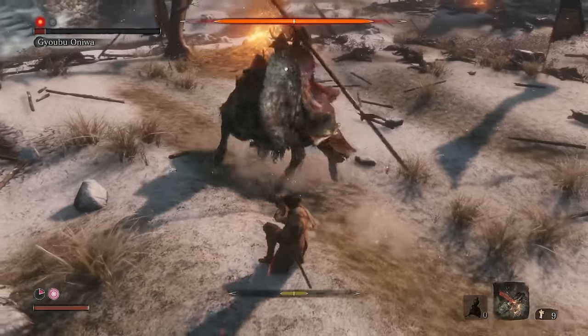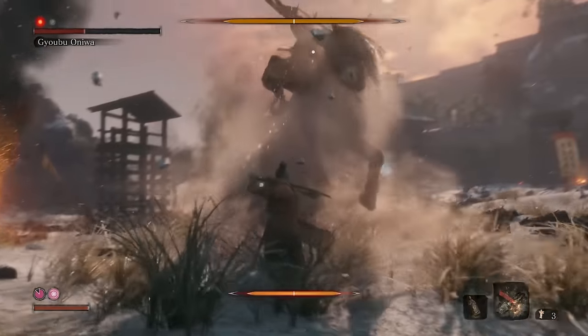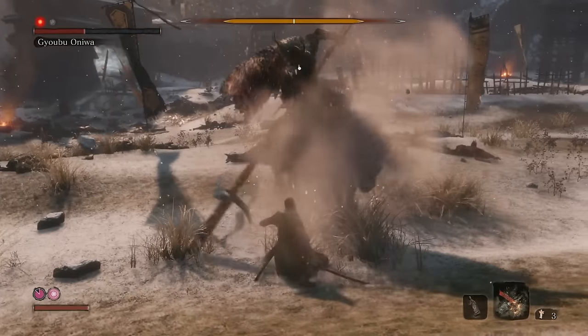Basically, if you want the fight to be as safe and easy as possible, only attack him three times when his spear is stuck in the ground, then block the whole time until this happens again.